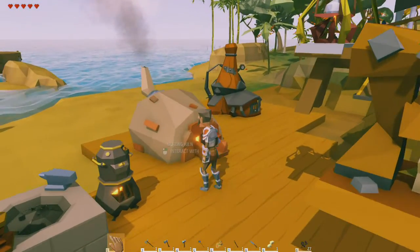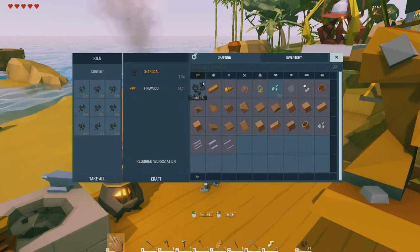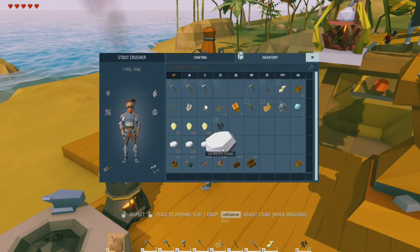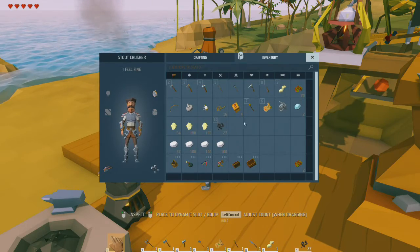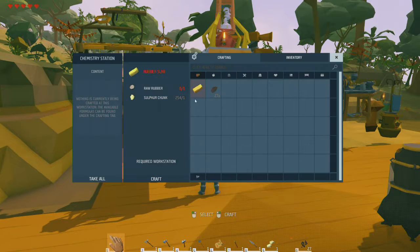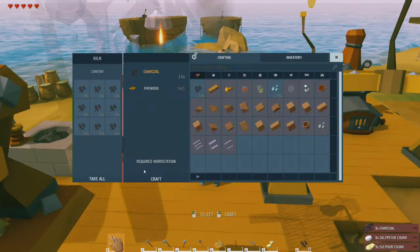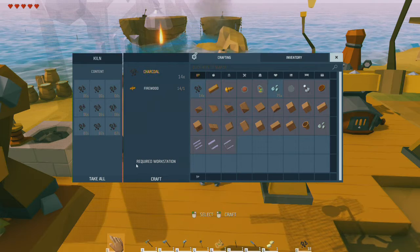Alright, welcome back. I'm just sitting here making up some charcoal. We can see it right there. I have found a lot of saltpeter, and I already had sulfur, so we're making up charcoal - we're going to make some gunpowder. And we are actually going to make a big hole into the cave system, and we're going to go in that way.